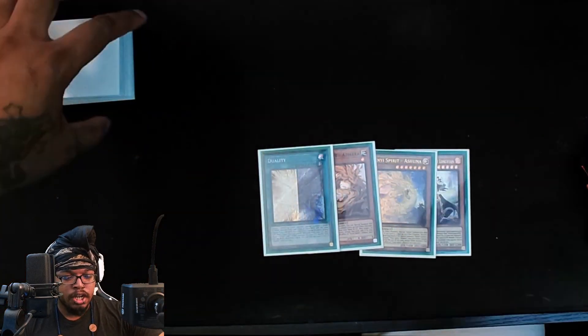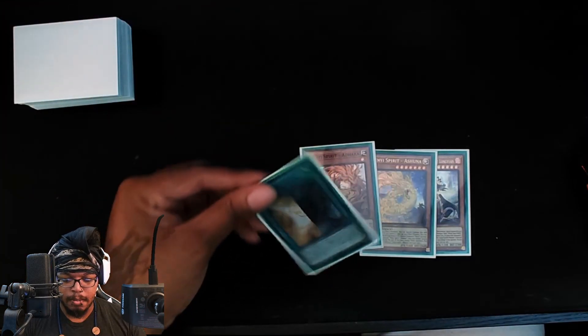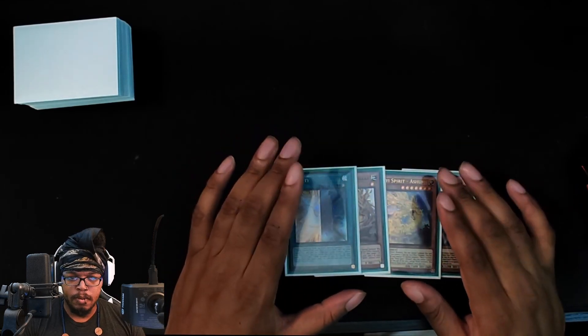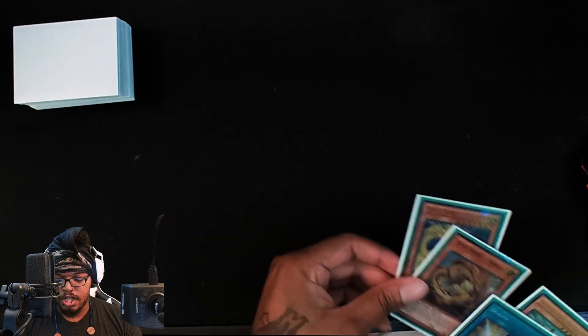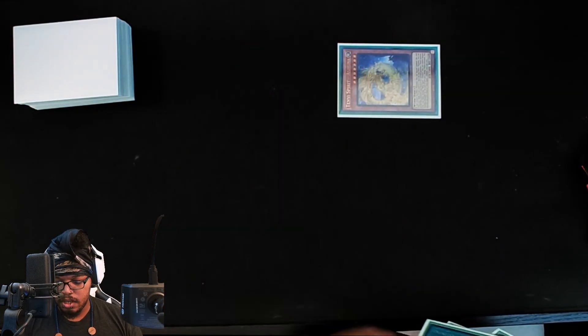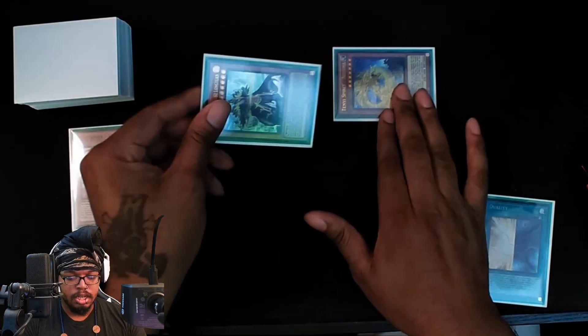These are some combos that I feel like you should know for the Duality stuff. So this is a very basic, simple one. You want to start off by activating your Issue-in-it first, summon it to the field. Now you want to pitch this to activate your Longyuon, and summon out your Longyuon.